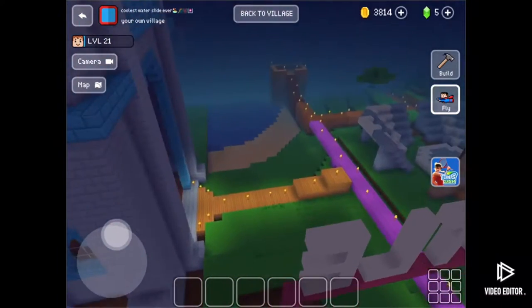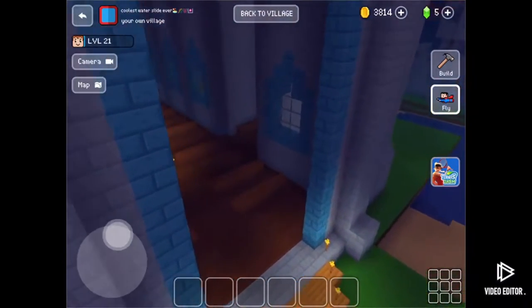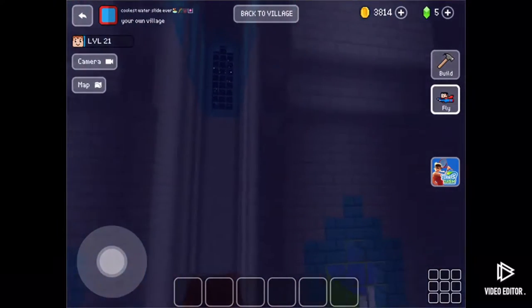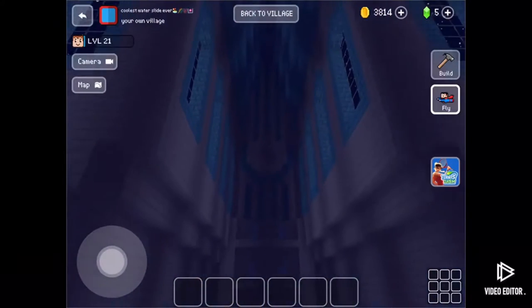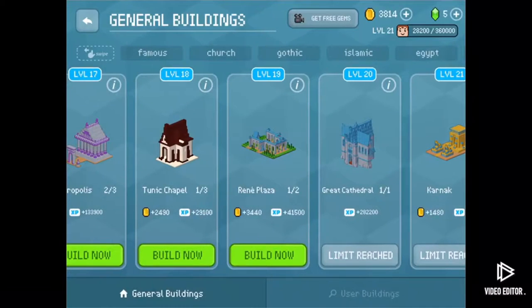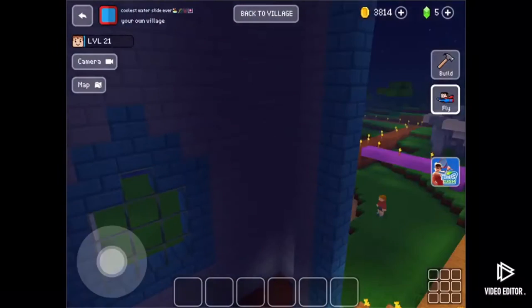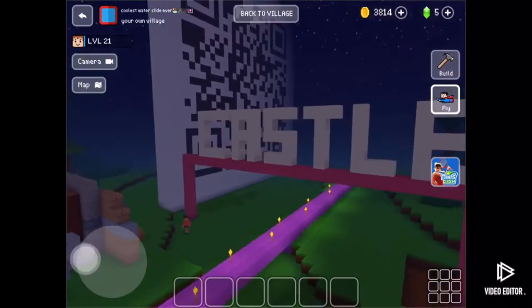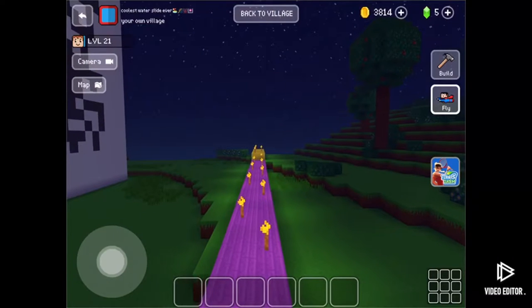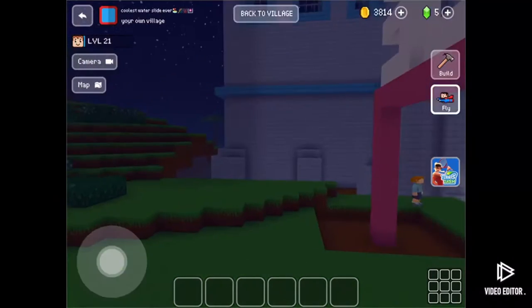I was going to put my village link in there but I haven't done that yet — the Twitter code is still in there but it's not my Twitter code, it's someone else's. I thought it would be cool to have one. Let's go in here real quick — look how big this building is. This one took me ages to build and it's actually in the regular buildings.